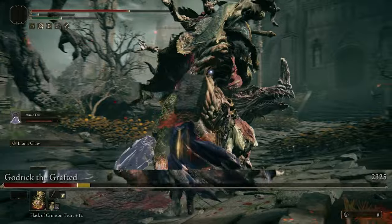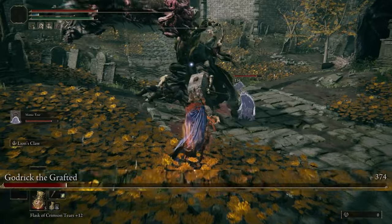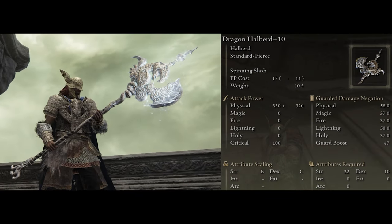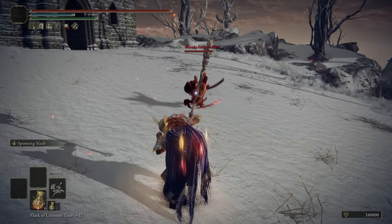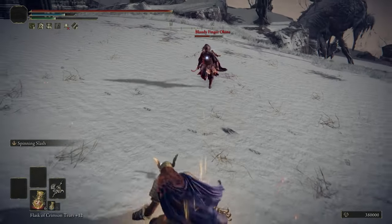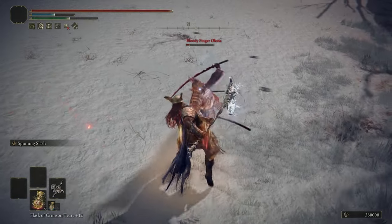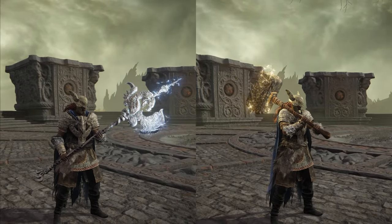That 15 percent bonus is also going to benefit our other weapon. Because if you didn't know, Thor uses two weapons — so for his other weapon, Stormbreaker, the closest-looking thing I could find in the game is the Dragon Halberd. It does a bit less damage than the Brick Hammer, but the special attack is really cool as well: your character does a two-part spinning attack before slamming the ground where a lightning strike will happen, doing some pretty good damage. It also places a blue lightning effect on your weapon for extra damage and frost buildup.